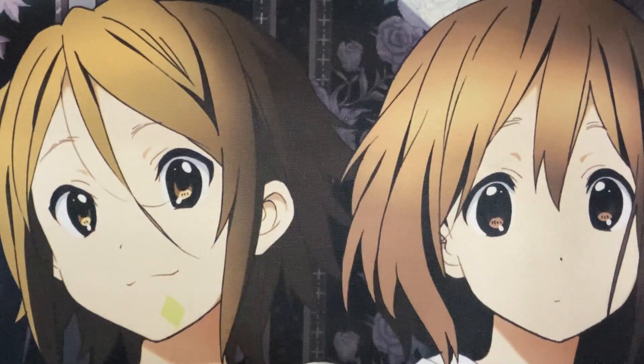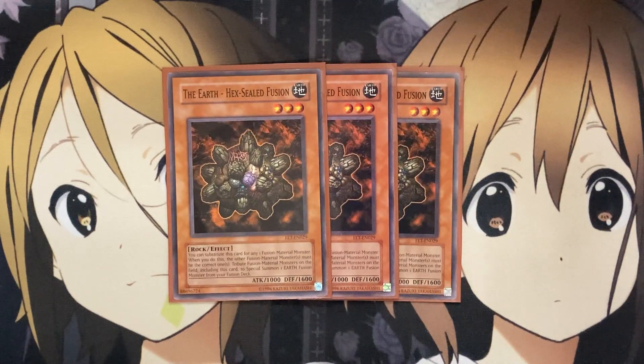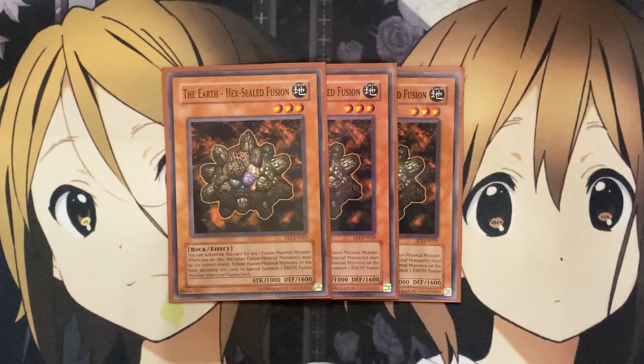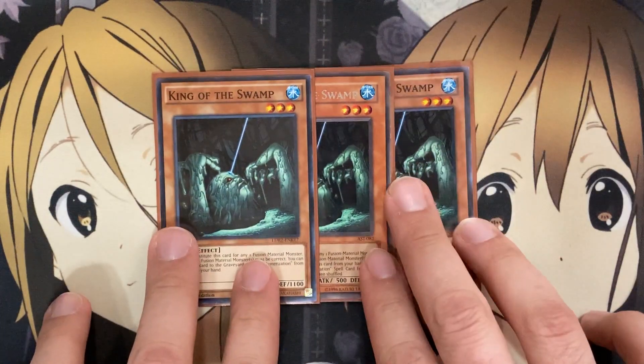For additional fusion support, I also run three Earth Hex-Sealed Fusion. It can substitute for any one of the fusion material monsters for a fusion summon. With the specifically named Multiple Piece Golem, if you have one or the other golem and have this card in hand, you can summon out Multiple Piece Golem without needing the other monster. We run three of it for the deck — great for earth fusion options overall — with more search power coming in with King of the Swamp, which I'm running three of as well.